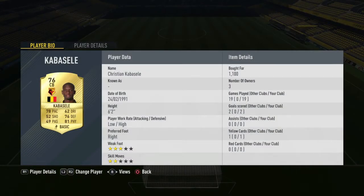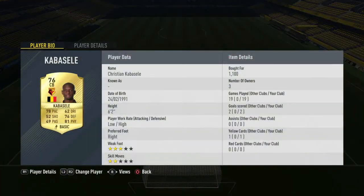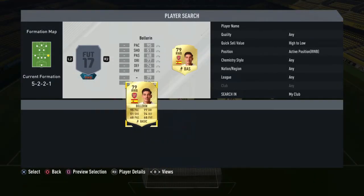Finally we have Cavaselli, who is a cheaper option but I do prefer him to most alternatives. You could go with Koscielny, Bailly, or even Mendy, but Cavaselli is someone I really like to play with and he is the one in this team.